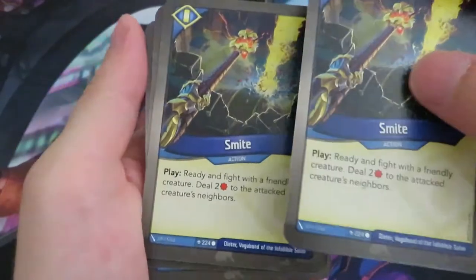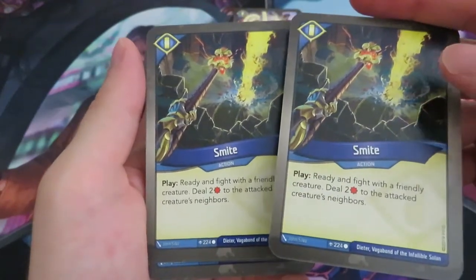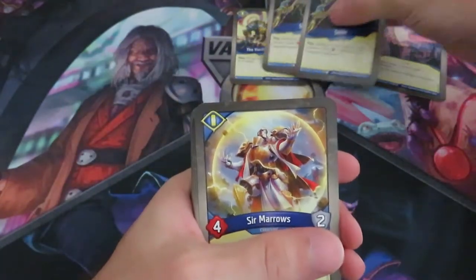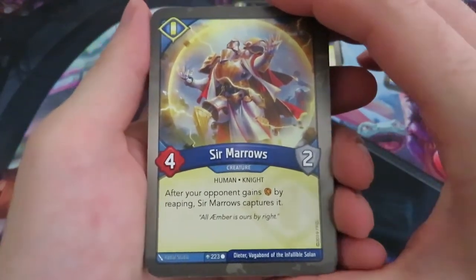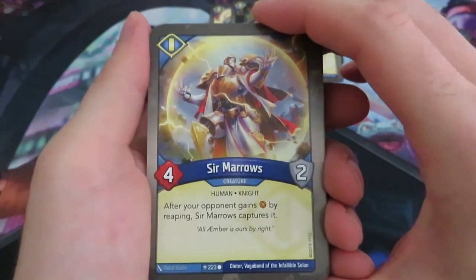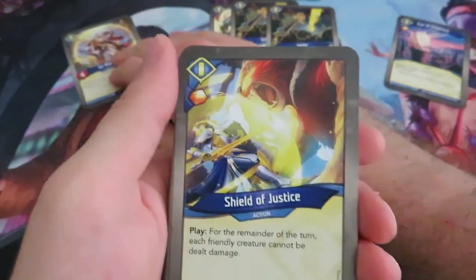Okay, we've got Smite. And we've got another Smite, so that's nice. Ready and fight with a friendly creature, deal two damage to the attacked creature's neighbors. That brings us some board control. So let's see. Here's our first creature.